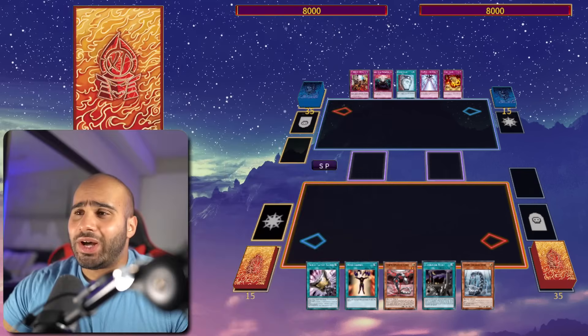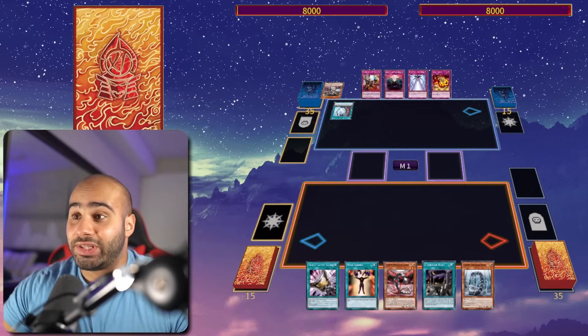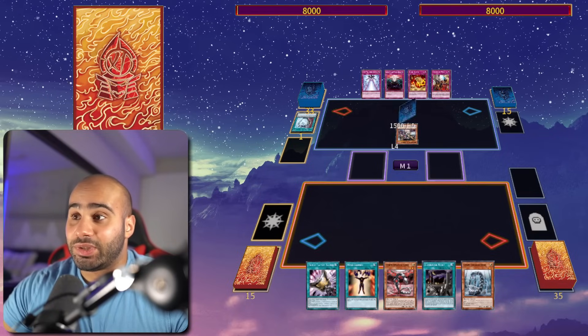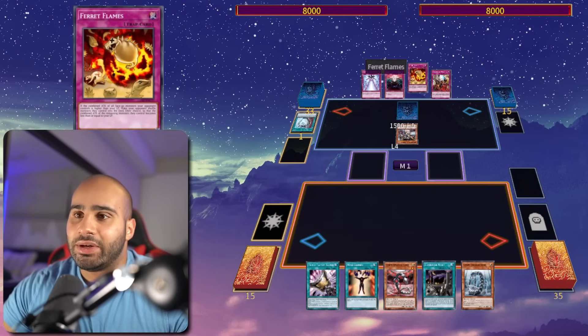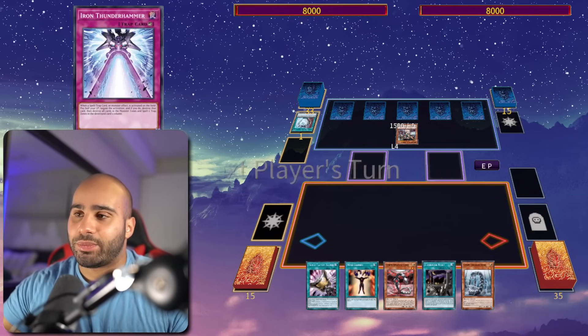Nice deck. Alright, that was a huge blowout, but this game is gonna be way more interesting because my opponent has a bunch of potential back row with Anti-Spell and the 1-card combo. So Theresea setting the Frenzy, and also has Intact, which can negate any monster effect. Ferret Flames — a really good card in the deck. Anti-Spell and Iron Thunder, just in case I also have like Evenly Matched or something.